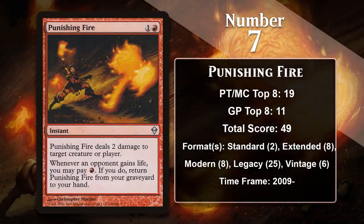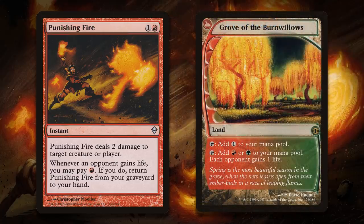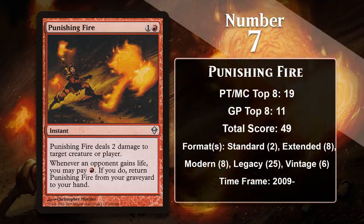At number 7, it is Punishing Fire, a burn spell that punishes opponents who gain life. Two mana to do two damage is not the most efficient deal, but the recursion here is a big deal. While it was printed to help red decks overcome life gain decks, Punishing Fire ended up being easily abused in formats outside of Standard. In Extended, it was combined with Grove of the Burnwillows to force opponents to gain life, allowing you to return Punishing Fire to your hand every single turn to kill small creatures or ping your opponent for one damage. That engine is powerful enough that it has long been a defining aspect of the Legacy format, most frequently in Maverick and Lands decks. It even sees some play in Vintage, showing up in some Oath of Druids decks. Punishing Fire is likely to continue to gain points going forward.